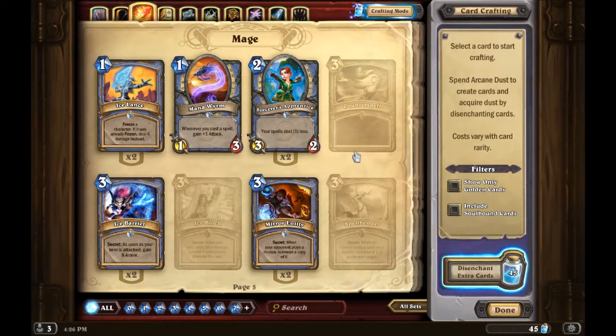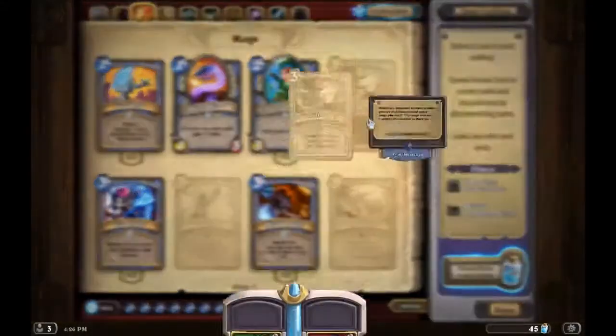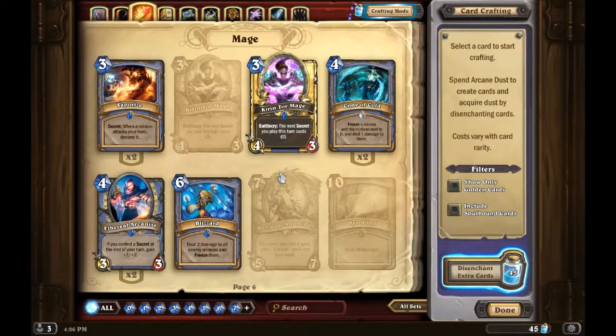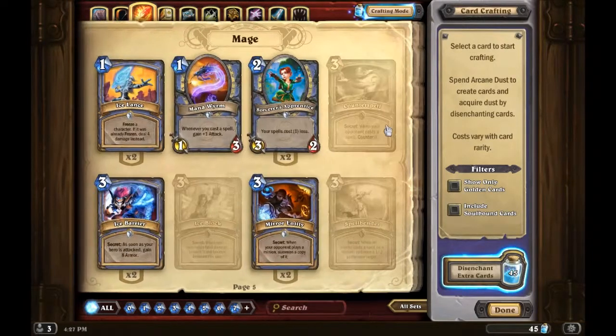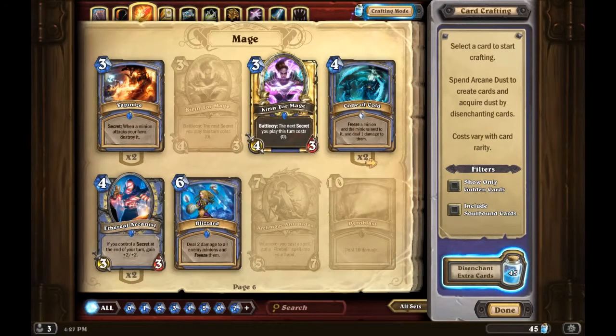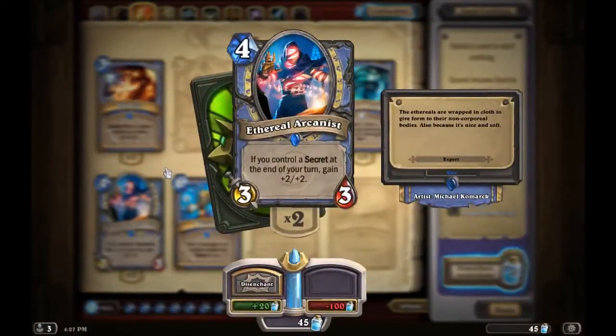For a secret deck, you can craft pretty much any secret you want — there are five or six of them, so it's all personal preference. I don't know if you'd run two of everything because that'd be twelve secrets in one deck. But if you're doing secrets, you definitely want Kabal Crystal Runner and the Ethereal Arcanist.